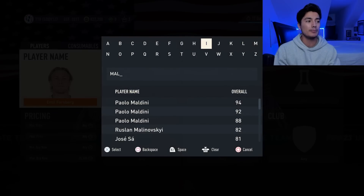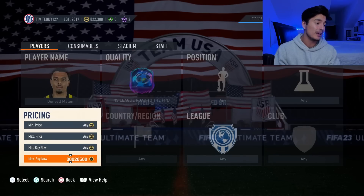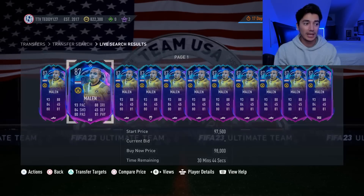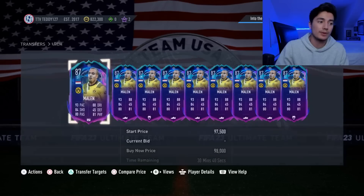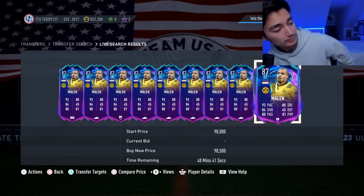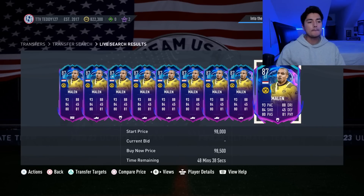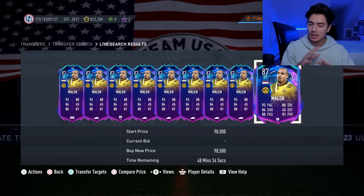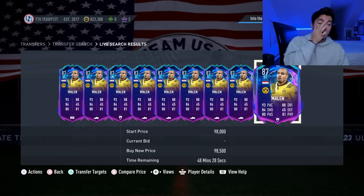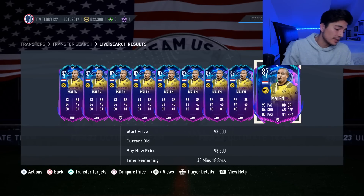Malin is another similar card — he keeps rising because Chelsea is struggling. This card also gets a double upgrade if they beat Chelsea: one for winning, another for advancing to the next round, making him an 89 overall. I think if they beat Chelsea he could go to 150-200k. These Road to the Final cards just keep rising. I'm personally waiting a bit, hoping the next promo with live cards causes some market panic and brings these down slightly.